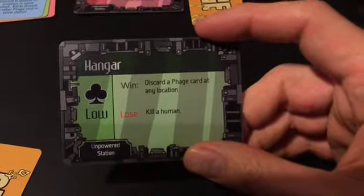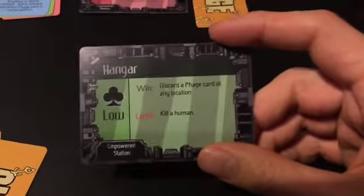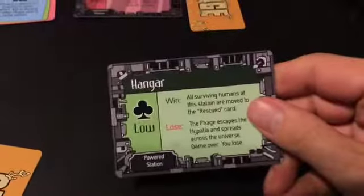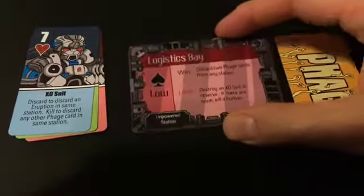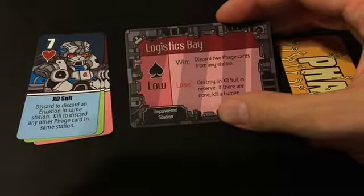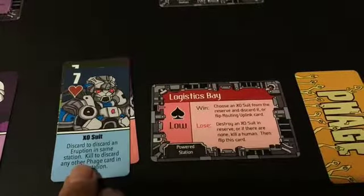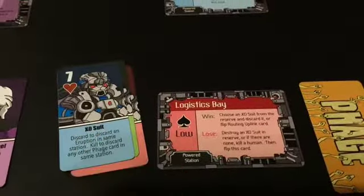For instance, you cannot escape humans to the rescued card when the hangar is powered down because the lifeboats are not able to be ejected. You have to power up the hangar and now they're ejectable. Similarly, you can't get the exosuits online very fast when the logistics bay is turned off. As soon as you get power to the logistics bay, you can start pulling out the exosuits, which are more powerful cards that you can play against the phage.